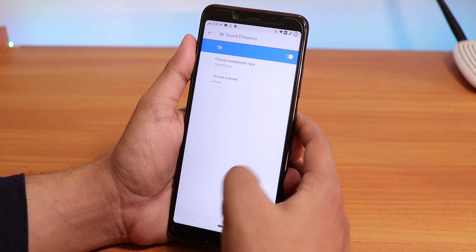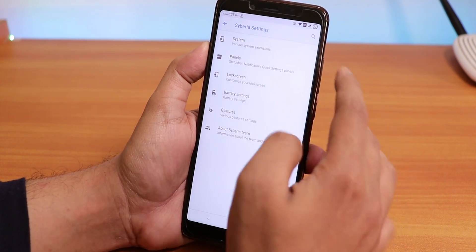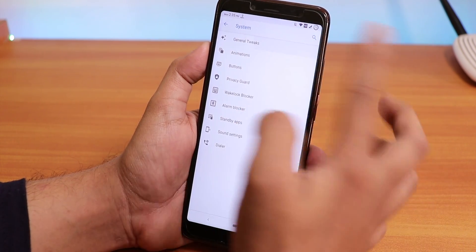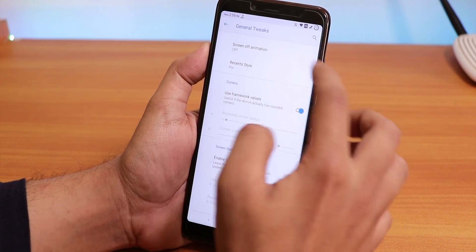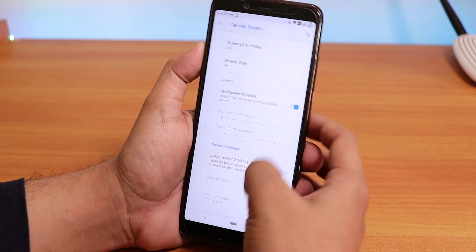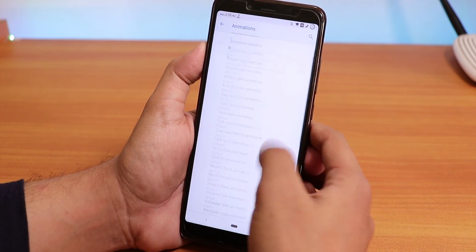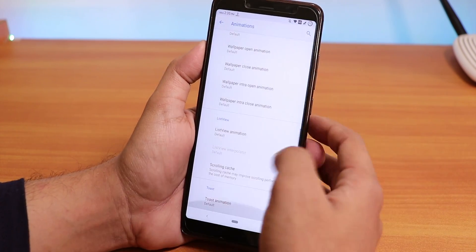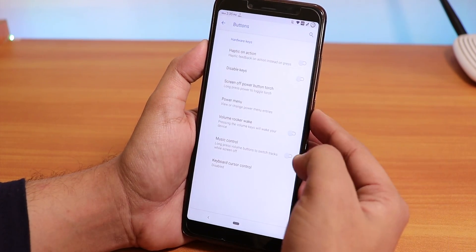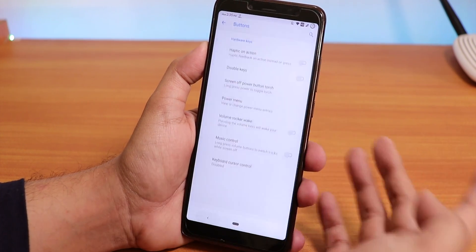Inside Siberia Settings you get all the customizations. Under System you get general tweaks, screen-off animations, and you can change recents to Pie or OOS style. You can change the whole UI animation. Button customizations include long-press power button torch, power menu advanced reboot, and you can disable hardware keys.